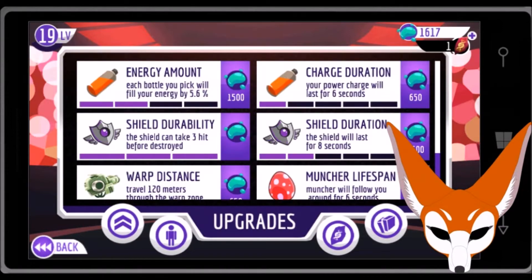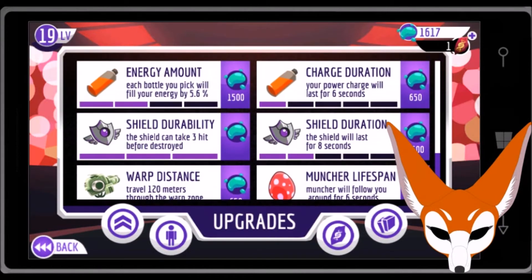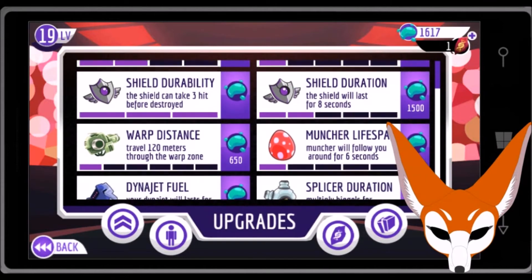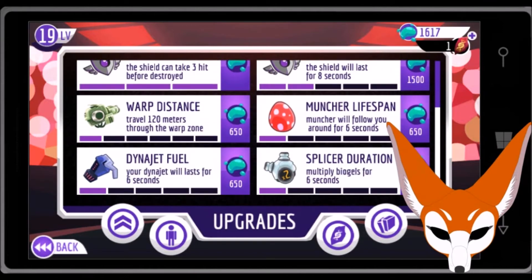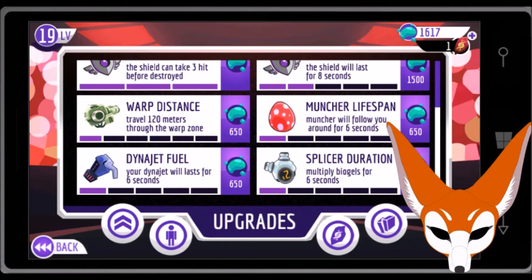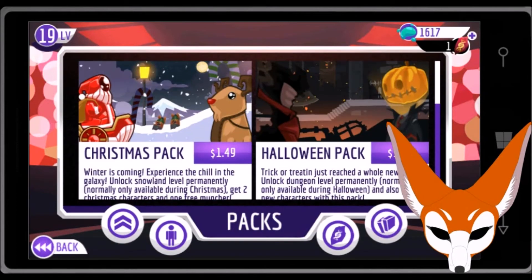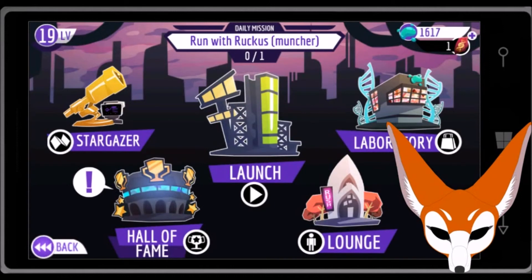Okay, here you can upgrade what you get — like each bottle will fill your energy. I upgraded my shield durability and duration, muncher lifespan. The warp distance is probably really good — you need to upgrade the warp distance, shields, and the energy amount for the energy drink. Check those out. Oh yeah, it's the packs. So that's about it for this game, guys. I hope the music isn't too loud. Like if you guys enjoyed the video, and as always guys, stay foxy, my friends. Bye, guys.